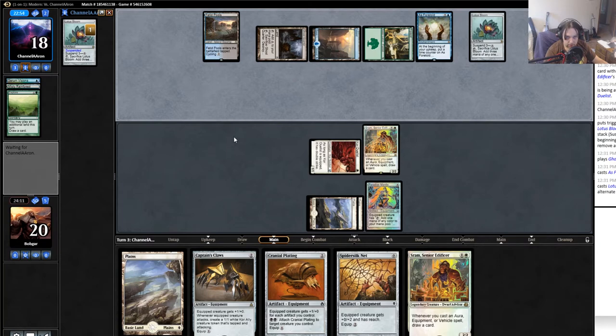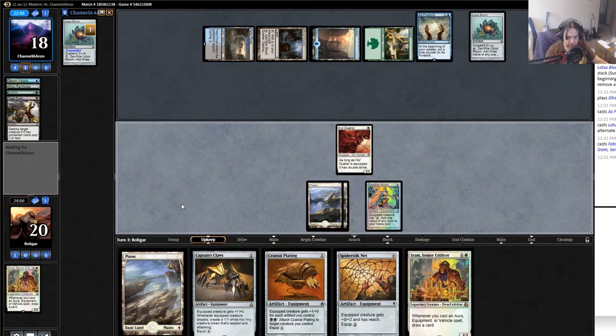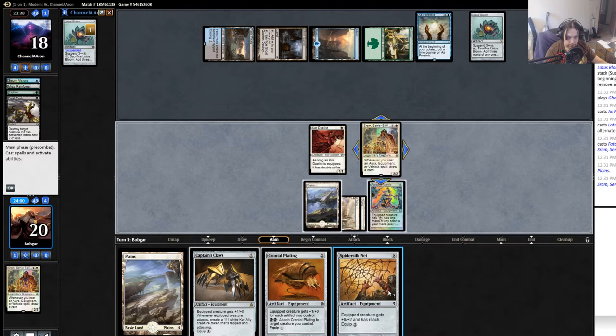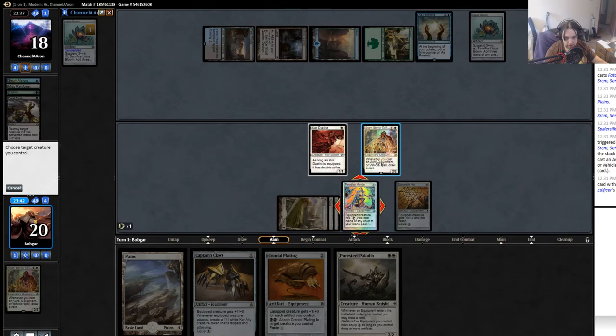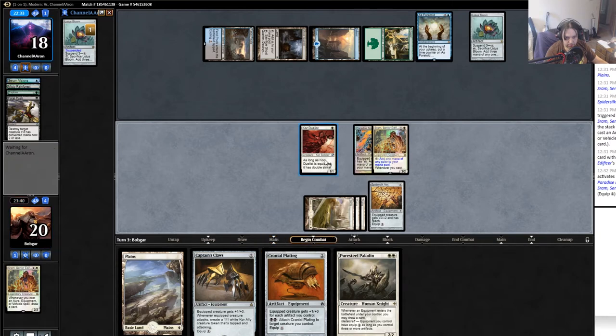He plays down the Lotus Bloom to keep going, then a black Fatal Push - yep, that's fine. Well that could be good; he only has one card left in hand and doesn't have any obvious way to draw. As Foretold is strong but he's not showing me anything scary yet. Another land is not what we wanted. Play down a Sram, cast the Spider Silk Net. I kind of want to equip the Paradise Mantle to Sram, but if I equip it here I do more damage this turn.